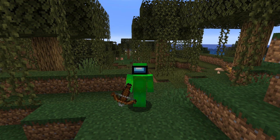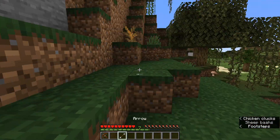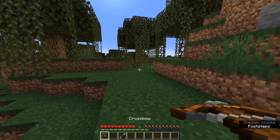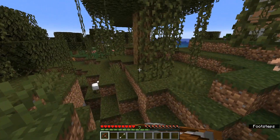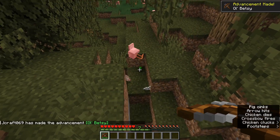In this video I'm going to show you how to get the Old Betsy advancement in Minecraft. To get this advancement you'll need a crossbow and an arrow. To find a crossbow you can find them in pillager outposts. Now you just need to charge up your crossbow, aim it at a mob.